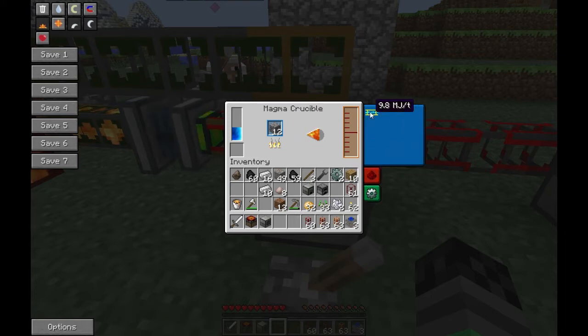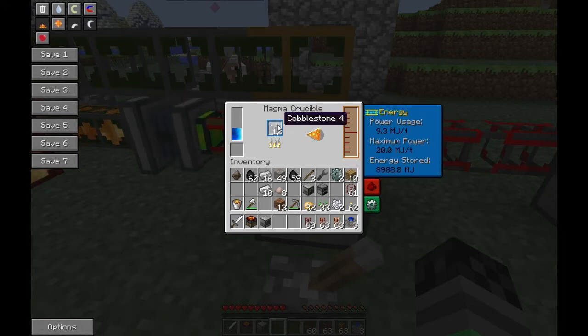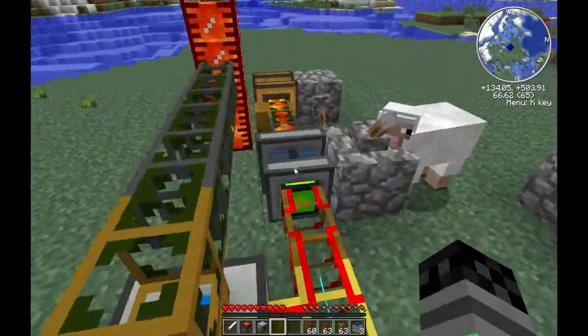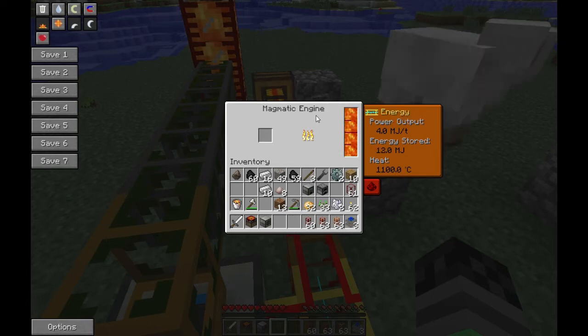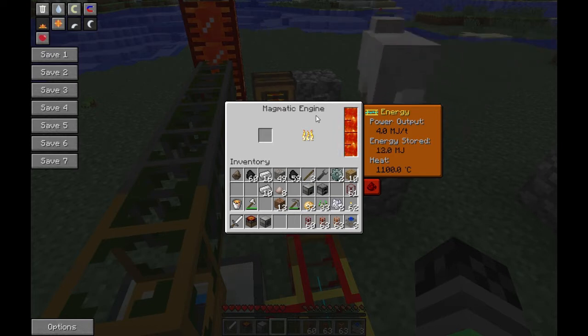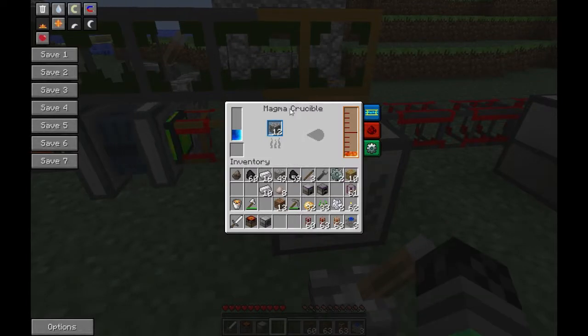Me and my friend Rayman looked at the actual numbers. Basically the power usage for the Magma Crucible is maintaining right around 9 millijoules per tick. To break down cobblestone is so much slower that the amount of energy you get from one lava bucket is only 4 millijoules per tick. Because cobblestone takes longer to convert to lava, you are actually losing energy using cobblestone as your lava source.